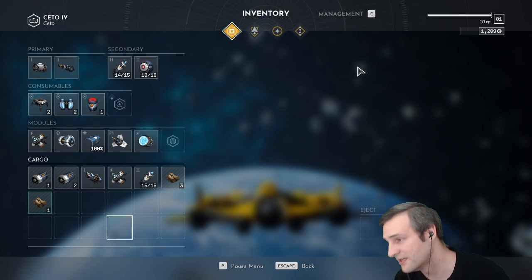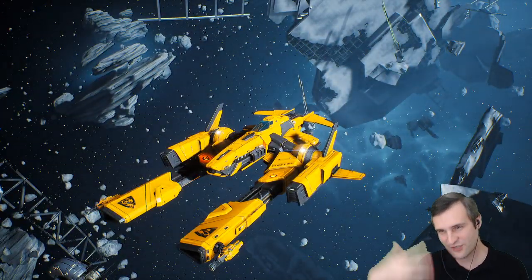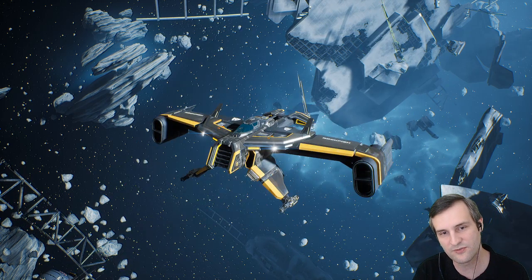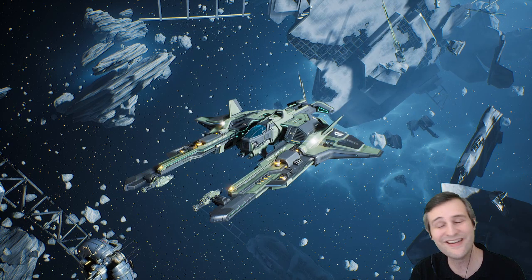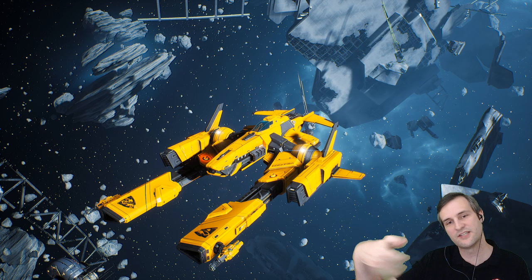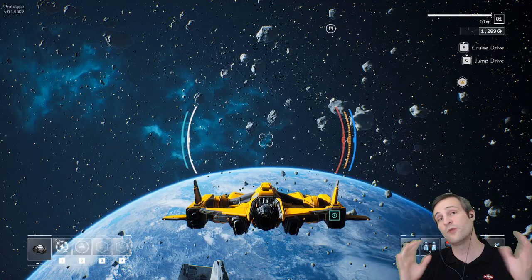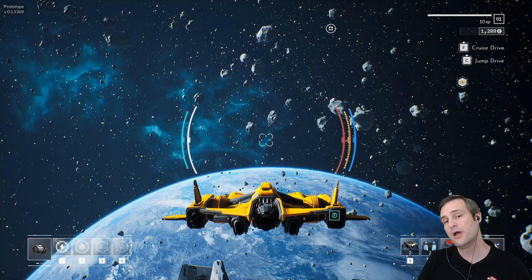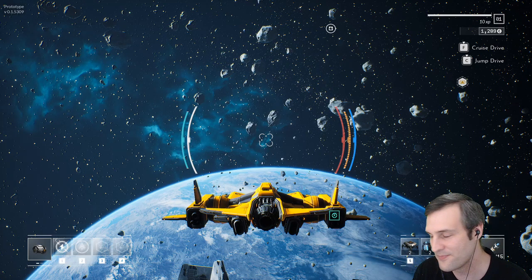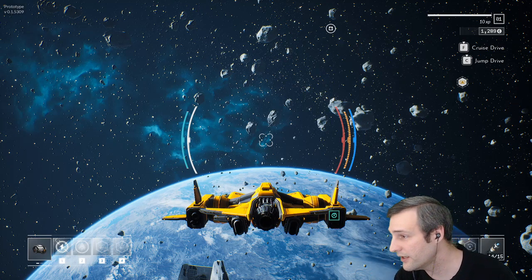How customizable are your ships? We're using a modular-based system. I just cycled through 11 different looks of one ship class — different wings, cockpits, bodies, and engines all combined. There are two other classes entirely, so this is just 11 variants of one class. There's a lot of customization down the line.